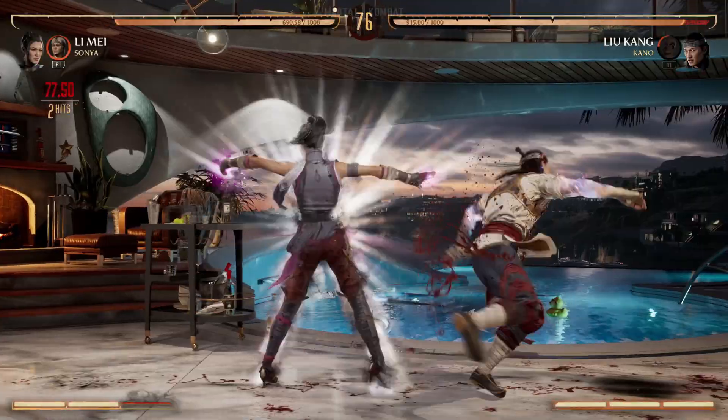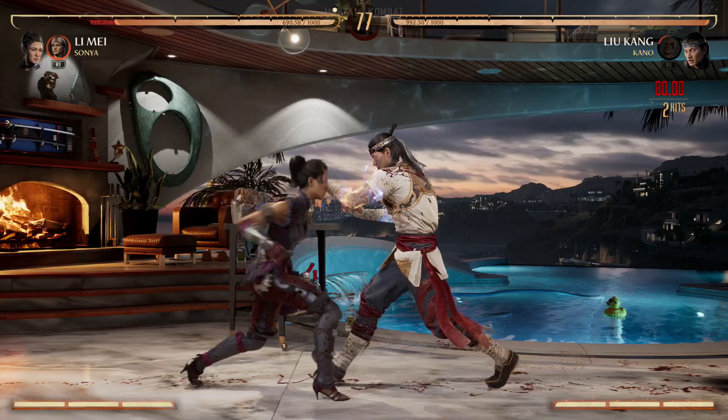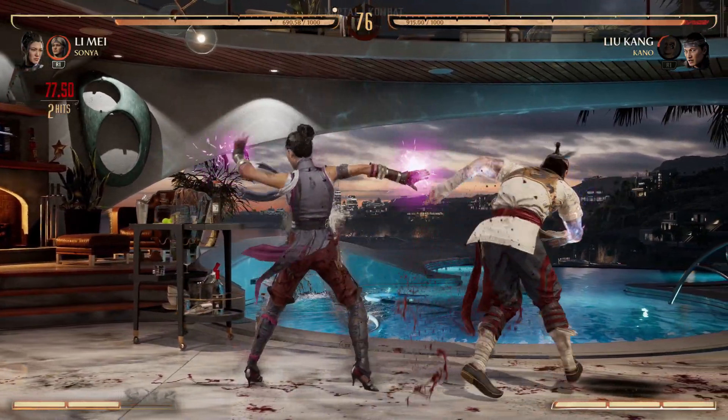Next we have 2-1 into the meter burn projectile. Then we're going to hit 4-3 and then into our back forward 4. Again, getting that corner carry.